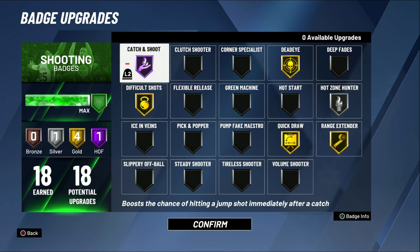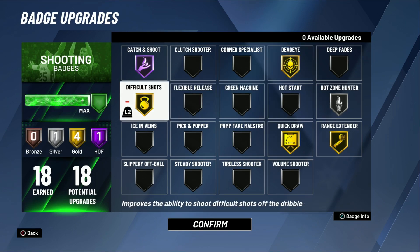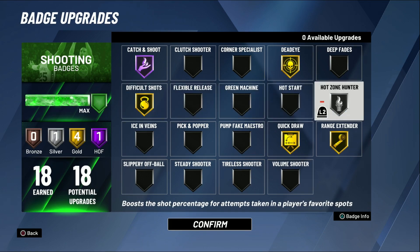My shooting badges - I get 18 of these upgrades. I made sure my catch and shoot was at Hall of Fame. Difficult shots is normally my go-to, but they dumbed that down. They really dumbed down difficult shots, so I just put it down to gold. Dead eye is still at gold - I don't plan on changing that anytime soon. Difficult shots is at gold. I know a lot of people with sharpshooter builds can have three or four things on Hall of Fame - I don't have that luxury.